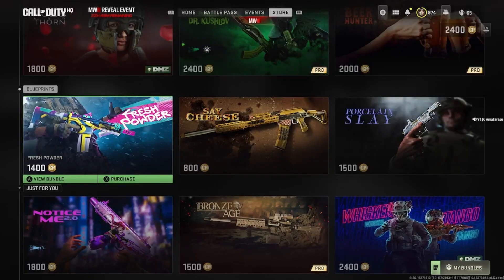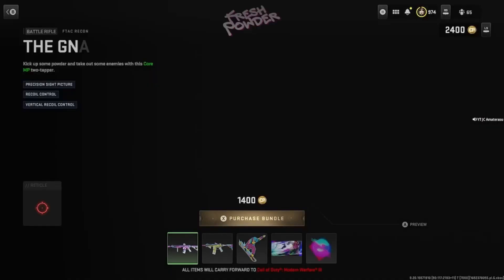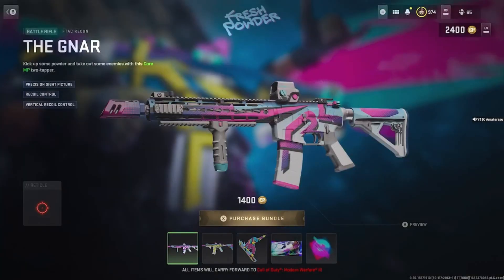Back and out with the brand new Modern Warfare 2 bundle in the store — we got the Fresh Powder for 14,000 COD Points. Let's see what we get: with the Gnar FTAC Recon we get precision sight picture and recoil control.